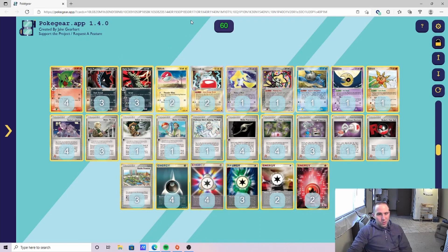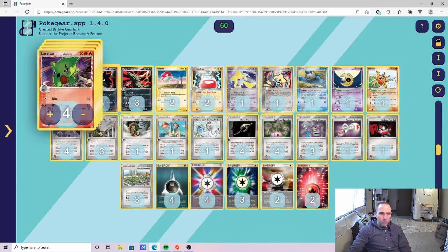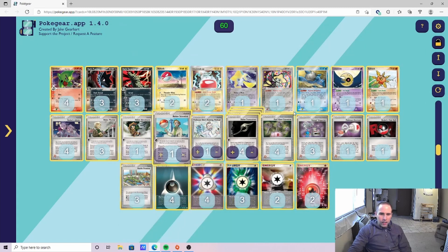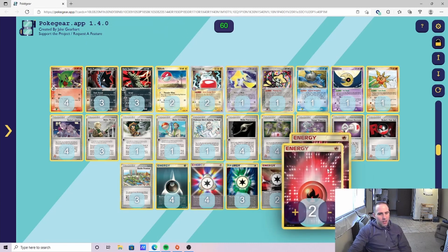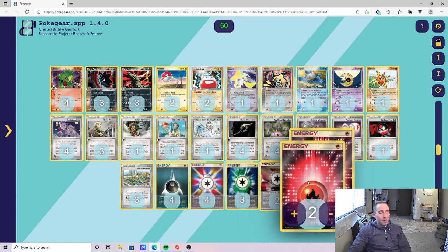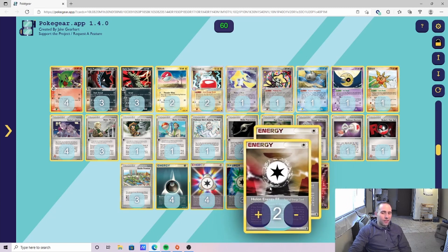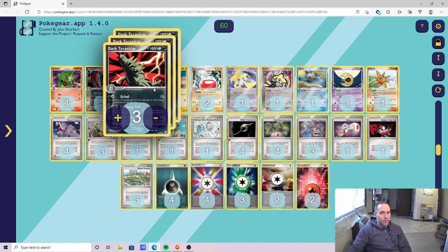Matchups like LBS, which can be very favorable, become much trickier if they have access to Pidgeot. In the five games we played, everything went pretty well. We did play against several fighting decks. The Fire Energy Hole and FF combo is very strong, but it's not the most consistent — it's very hard to set up under multiple Dark Terranitars.